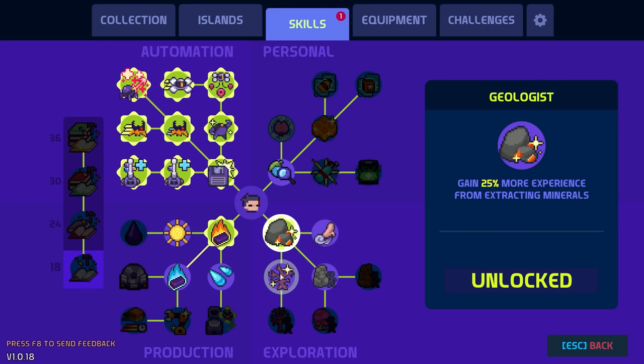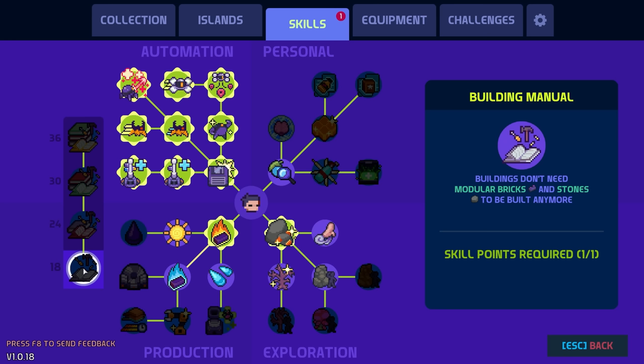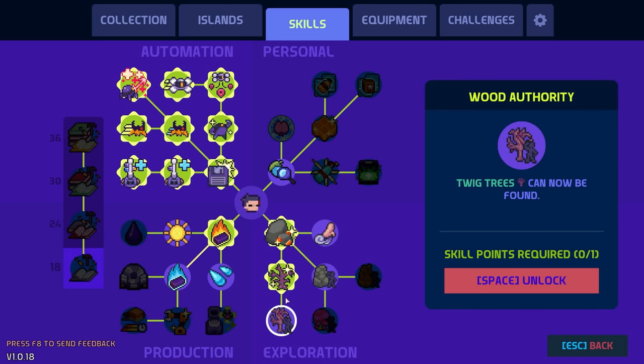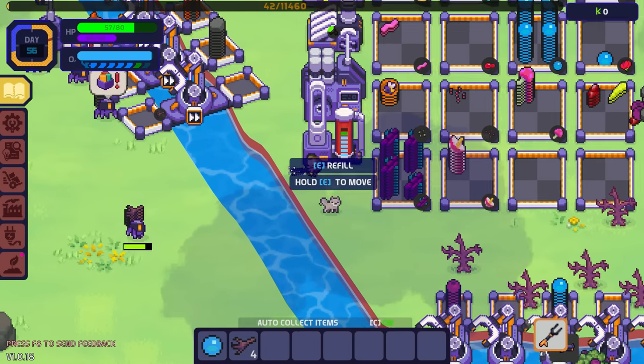I think we're going to go down this route for twigs and trees because that's what we need. Let's grab that skill. There's one that says buildings don't require modular bricks and stones — I want that! It says 18 skill points required — darn, I don't have it yet. Let's get twig bushes now drop 30 more twigs, then probably the next one after.